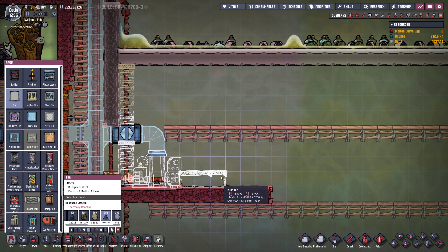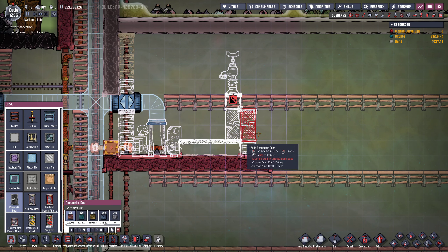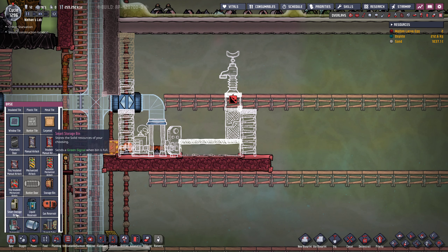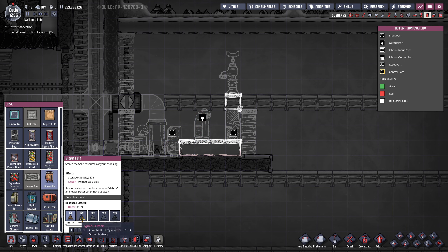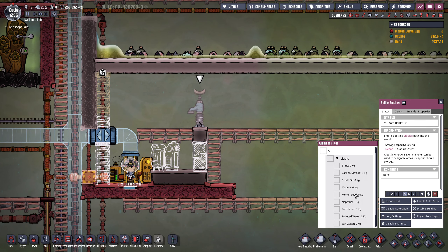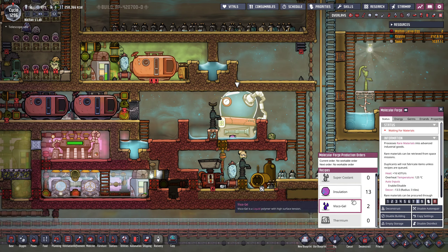Let's actually check the reed fiber: temperature 22 to 37 degrees — I assume that's not the perfect range, just the acceptable range. Holy cow, these thimble reeds are resistant; they almost survive in any atmosphere. Let's think about this: we have a storage bin for the seeds, and then we have a smart storage bin, which is going to be for the actual reed fiber. Once that's full, we want to close the door to the farm. So at this point, we could make the liquid lock.